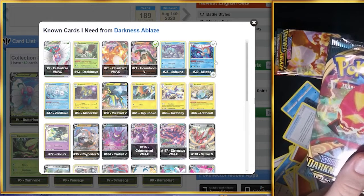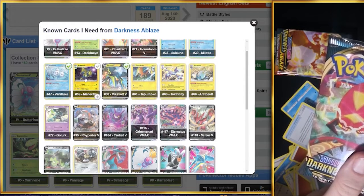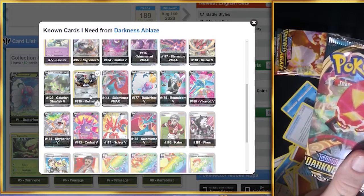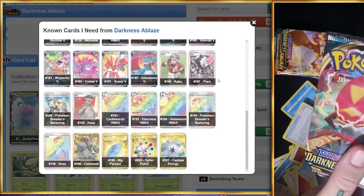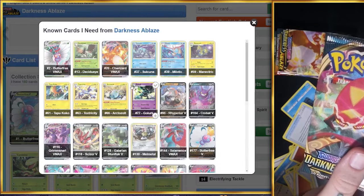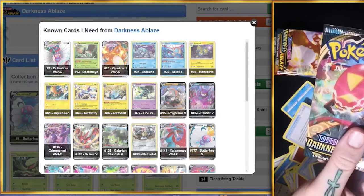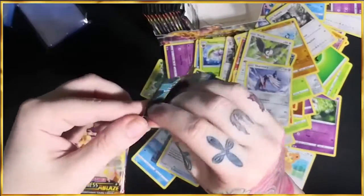I can start crossing some of these off — Houndoom, just got him. There's lots of them missing: Swakoon, Milotic, Toxtricity, Tapu Koko, Decidueye. I don't have Manetric — that's two. Even the Melmetal — like, oh yeah, don't think you have that either. So it's like three or four common rares missing. You'll trade one of your other Butterfrees — the Rainbow — for the VMAX Butterfree. I'll just swap one out. Does someone want to trade? Personal Gumtree. Trading Pokémon cards — that's how it's supposed to be done.